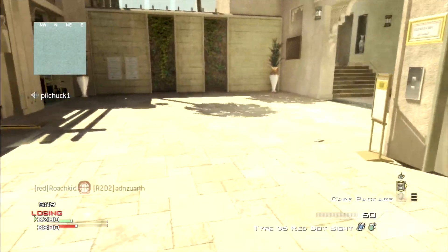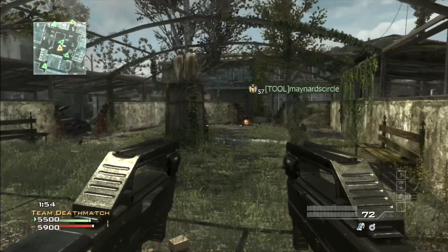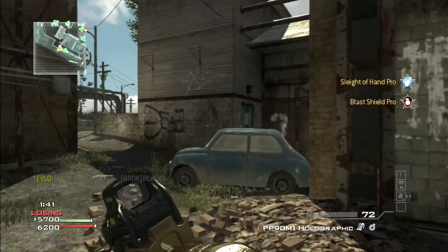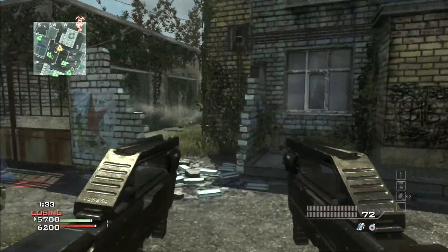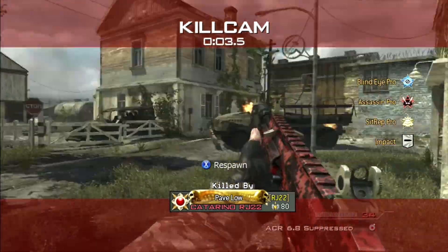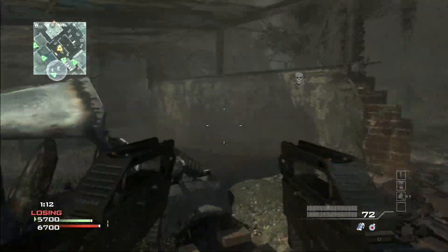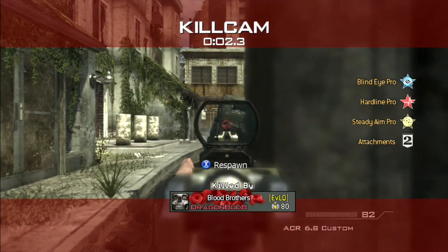Next, another guilty pleasure I've run a few times: the dual FMG9s from MW3. They're dual machine pistols, and because of the hip-fire reticle, you could effectively engage enemies at medium range. The recoil wasn't bad — a lot less than dual Uzis from MW2. With Sleight of Hand, you were basically set. These were fast-handling, high-mobility guns, and in close-quarters maps if someone was running them you were pretty much screwed.